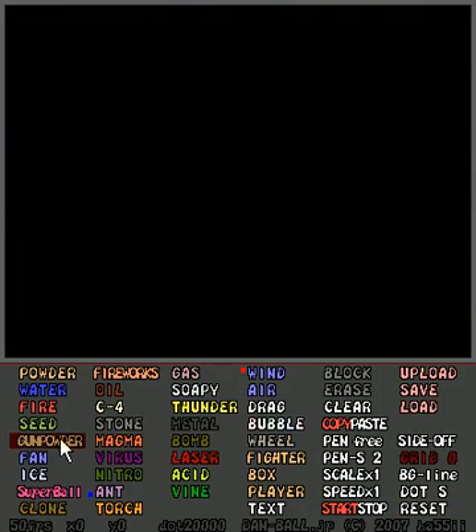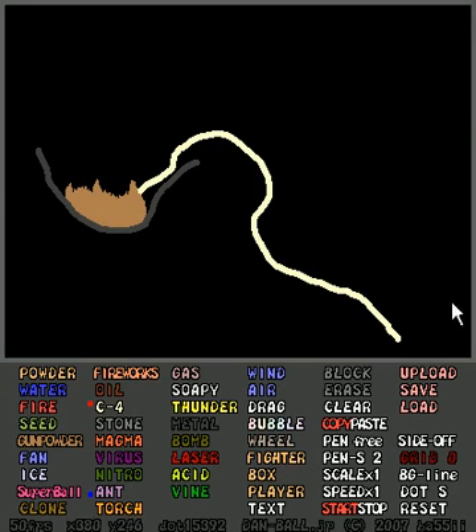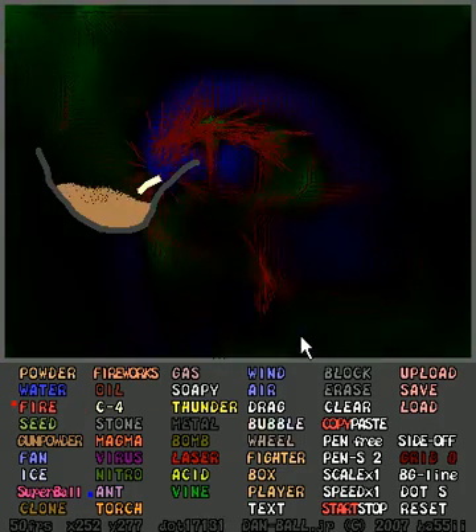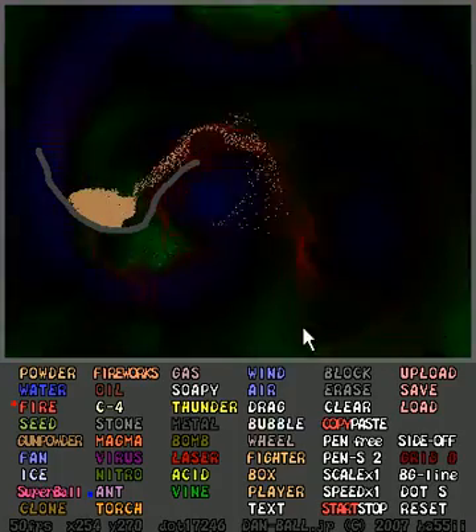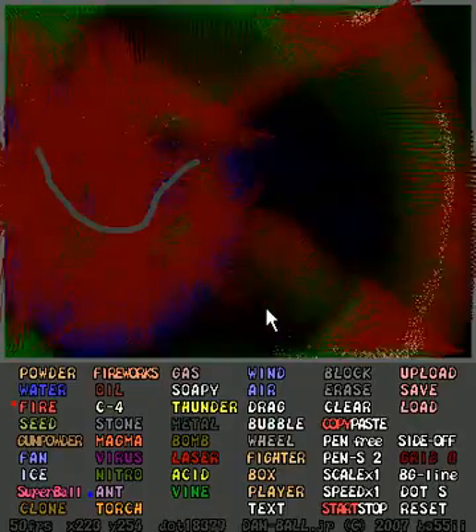Some of the other stuff you can do — you can use metal, make a little bowl, fill that bowl with gunpowder, take a line of C4 over here, light that on fire. It didn't explode like I wanted it to. There we go — that's what I was hoping to see, that huge thing.